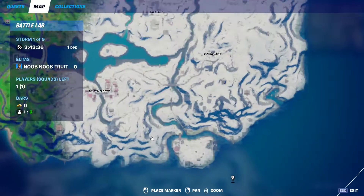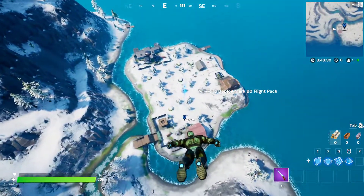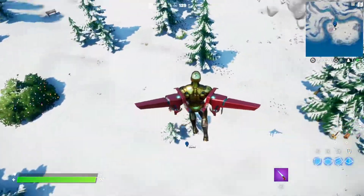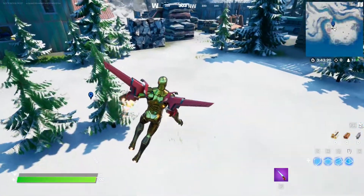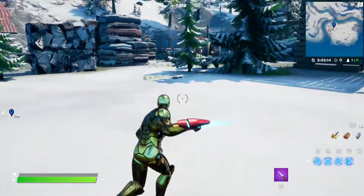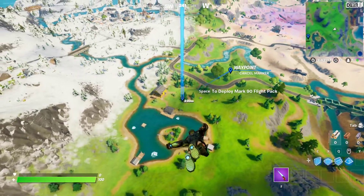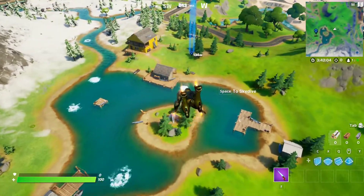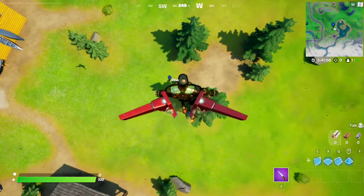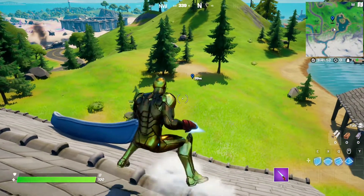Next spot is at Camp Cod, right here. It's difficult to tell in the snow, but they will spawn right around this spot. The final spawn location is going to be at Lake Canoe, right around this area. Hopefully they will spawn here so we can have a good end to our video — there they are, they're spawning.